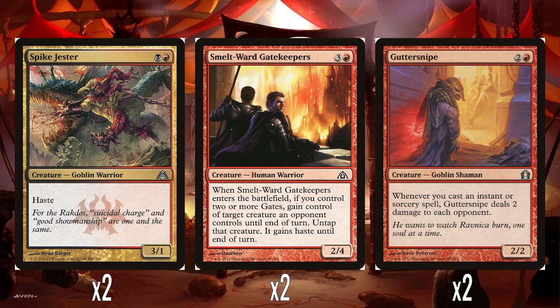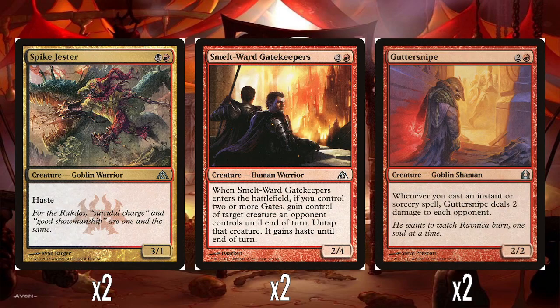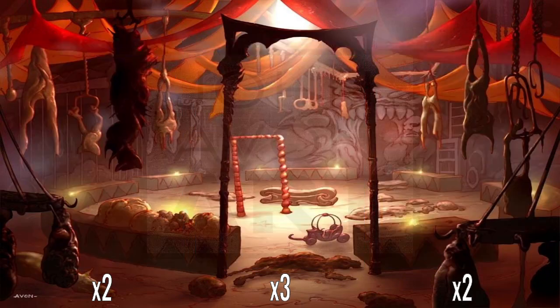And then this is another really confusing inclusion — two Guttersnipes. 2 and a red for a 2-2. Whenever you cast an instant or sorcery spell, Guttersnipe deals 2 damage to each opponent. I am not saying Guttersnipe is a bad card — far from it, I think Guttersnipe is a great card. However, it does not belong in this deck at all, because if you remember from the decklist, we have only five sorceries and instants combined and we have two Guttersnipes. It's just such a bad deckbuilding choice. Most of the time this is just going to be doing nothing because there are only five cards in the deck that trigger it.